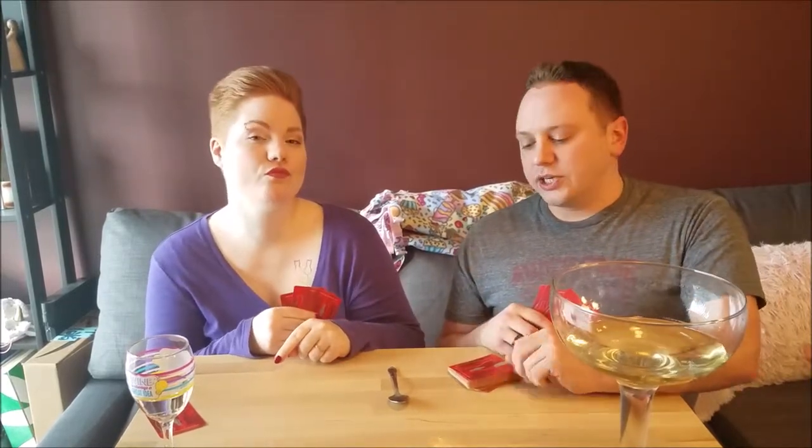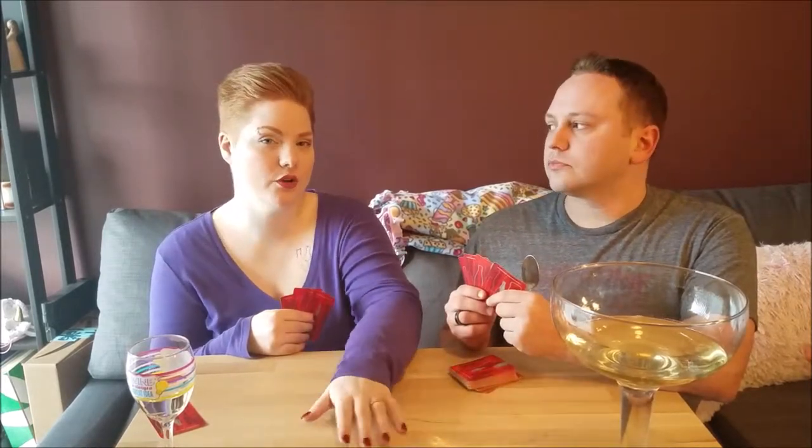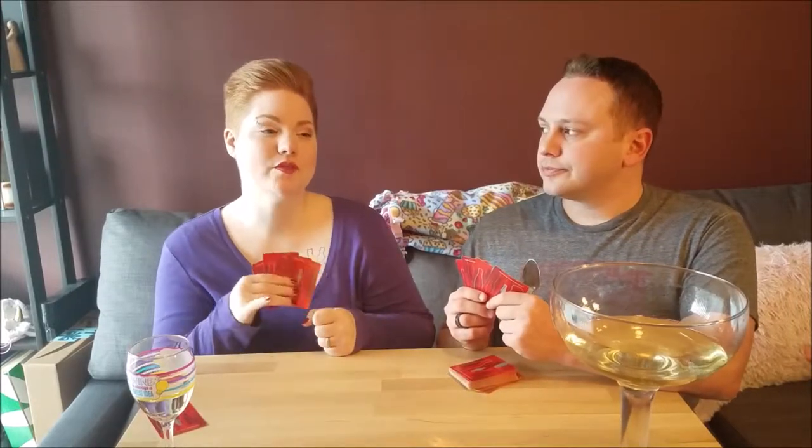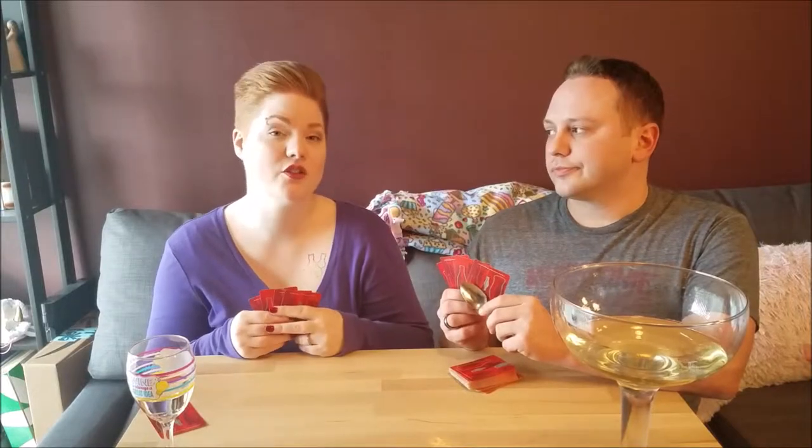Once you get four of a kind — let's say four tens — you take one of the spoons. There's only two of us so it's the only spoon, but usually with four people, three people will grab a spoon and the last person is out. The strategy is: the first person who gets four of a kind grabs a spoon, and as others notice there's one less spoon they start grabbing too. You don't have to have four of a kind after that first spoon is taken. Whoever's spacing out and sees all the spoons are gone — they're screwed and they're out.